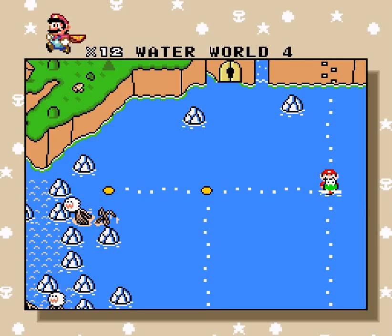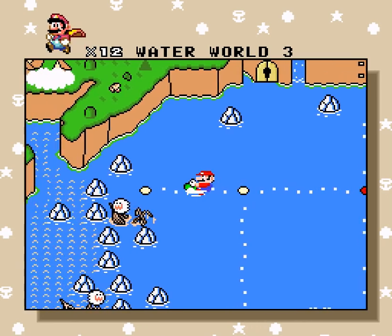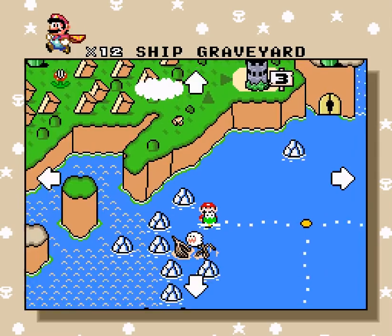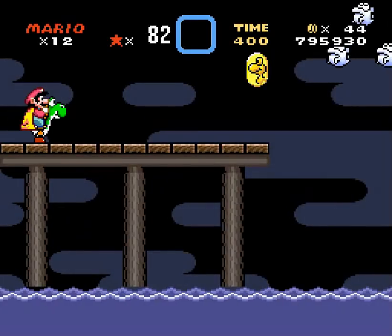Hey there - it's the South Cowboy in Super Demo World! Last time we swam a lot - it's Water World. They look very far to this level. So it looks like we got this lab. There's a door there. It's pretty scary. Ship graveyard. It's a boat, but it's dead.